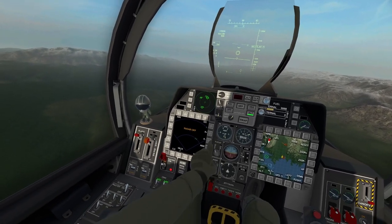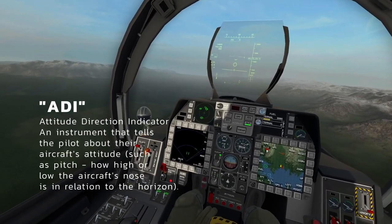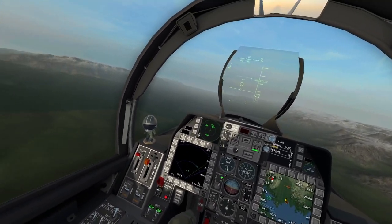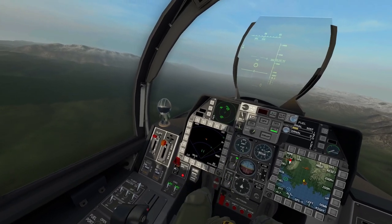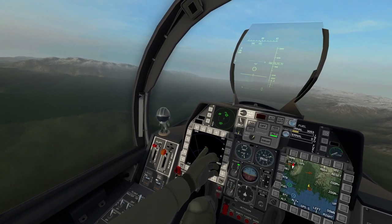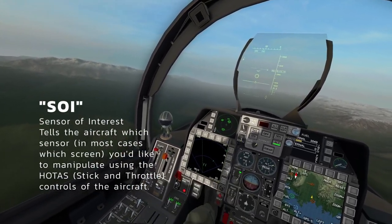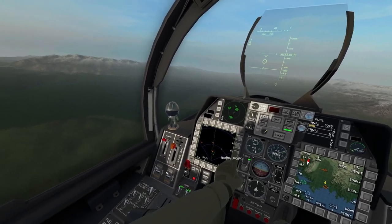If it says radar off, correct that by using the control just to the left of your ADI — turn it on and you'll see the radar start scanning. We don't see anything quite yet, so go ahead and increase the range a little bit. With just one click you can see an enemy right there. To interact with them, we need to make the radar our sensor of interest, or SOI, so click on that and increase the range one more time.